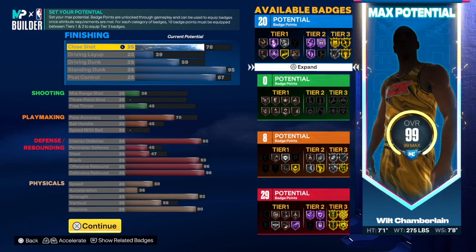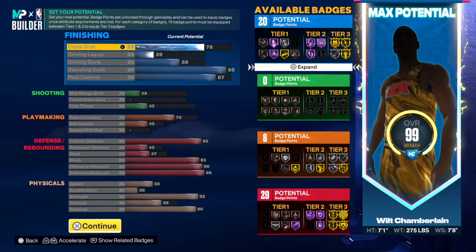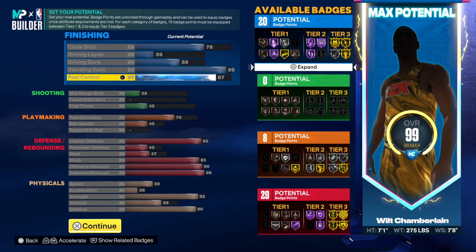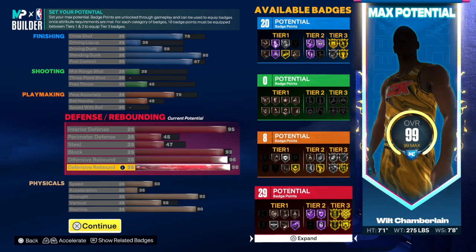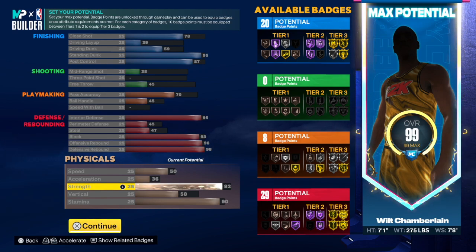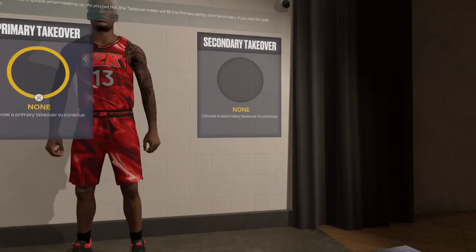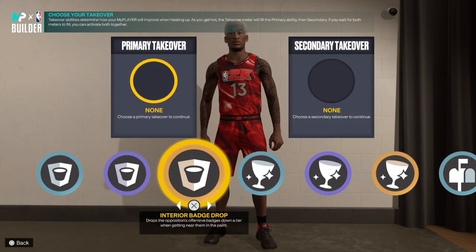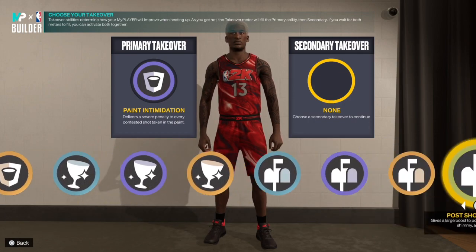So this is what we're rocking with: 78 close shot, 95 standing dunk, 87 post control. I dropped the pass accuracy to 70 instead of 75 — that's still crazy because you get Unpluckable and Bold. Interior defense and all the defensive stats are incredible. Strength was a 98 but I feel 92 is solid. This is the Wilt Chamberlain build — 2008 and 29 overall, a very nice build. You get Rim Protector, Glass Cleaning, and Post. I'd probably go with Paint Intimidation and Power Back Downs — that's some cheese.